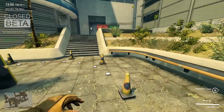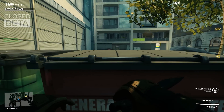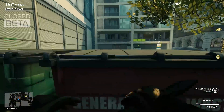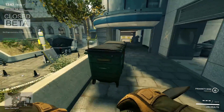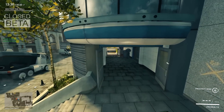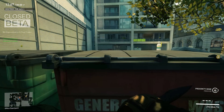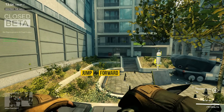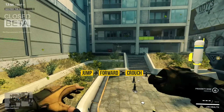Another feature which has made its way into Dirty Bomb, also available in Half-Life and Counter-Strike, is the Crouch Jump. Currently there aren't that many places on the maps where it's all that useful, but it's always handy to keep in mind for when you may want to escape or jump over an obstacle that's blocking your way. To crouch jump, you simply press jump, hold the direction you want to go, and then crouch at around the time you reach the peak of your jump. Simples.